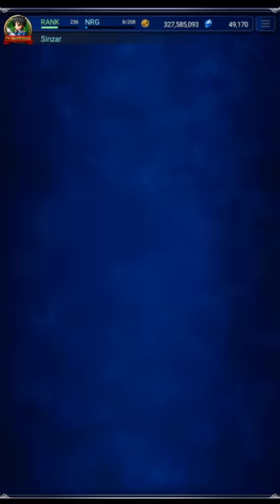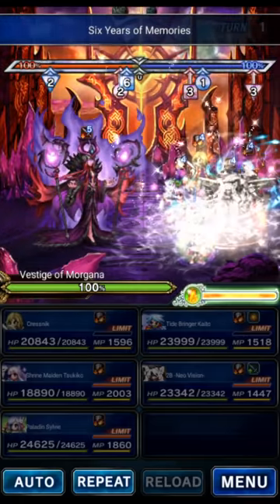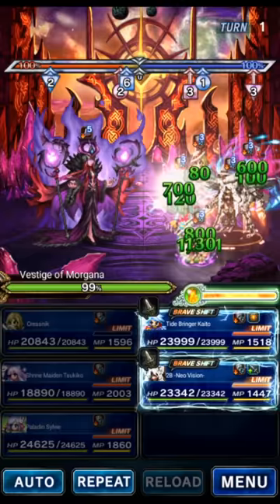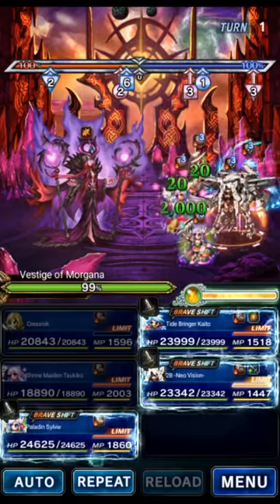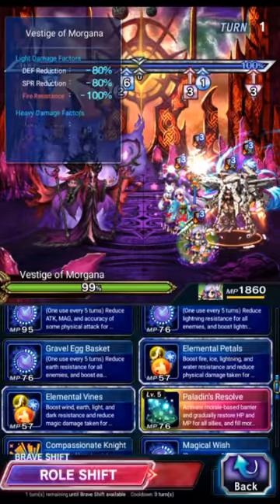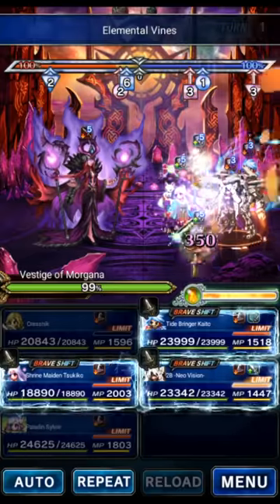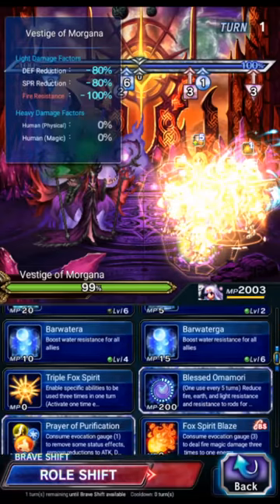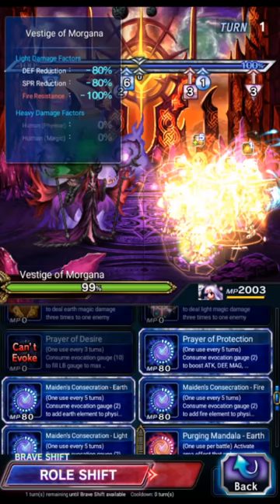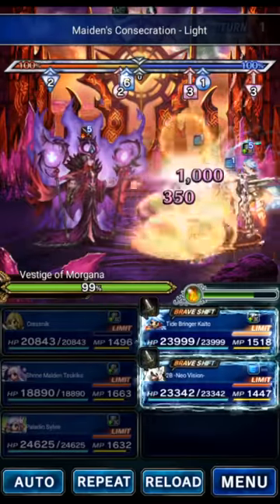I'll explain turn by turn what's going on and show you the gear afterwards. You can use the same setup with a friend's 2B if she's properly built, and if you don't have your own you can put a carry unit on your party and do a bunch of clears that way. With the ambush, we're using a lot of auto-cast gear to fill the morale gauge. Sylvie on turn 1 does Vines and Petals - that's resistance buffs plus morale fill - and Burgeoning Defense for more morale. Tsukiko on turn 1 uses Omomori for morale purification because we have a big imperil to get rid of.